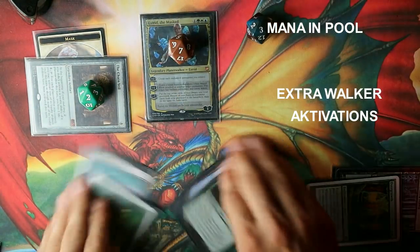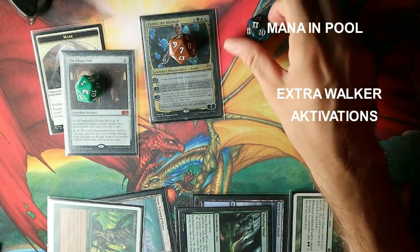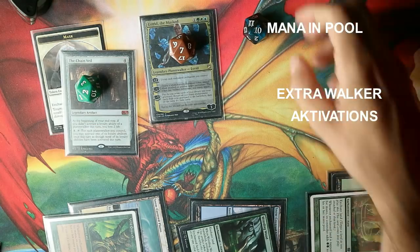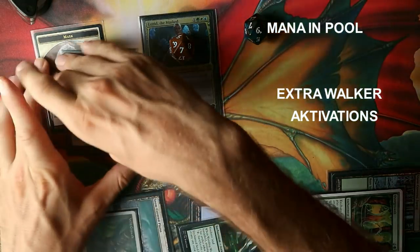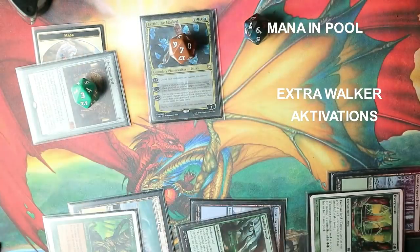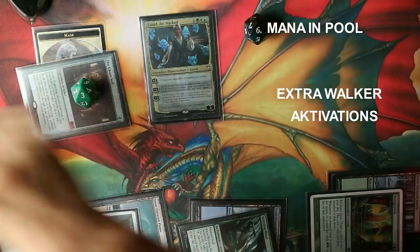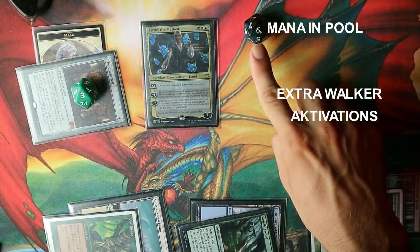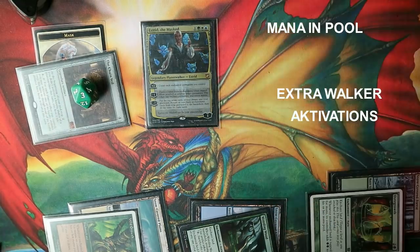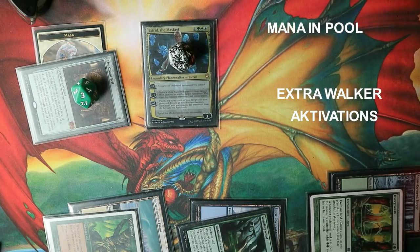We plus Estrid again, untap everything, and re-tap our mana. We now have ten mana in our pool. We consume four mana, leaving six, and activate Chain Veil up to three times. Now we're going to ultimate Estrid, killing her and sending her to the Command Zone. We recast Estrid for the six mana accumulated. She comes into play with three loyalty counters — and this is where the Chain Veil becomes an infinite loop.